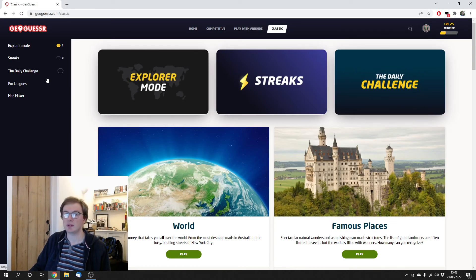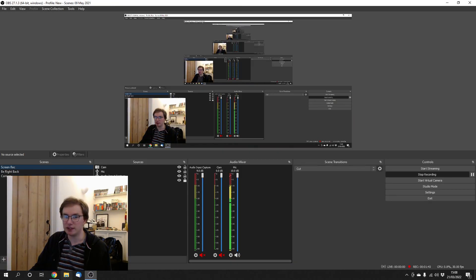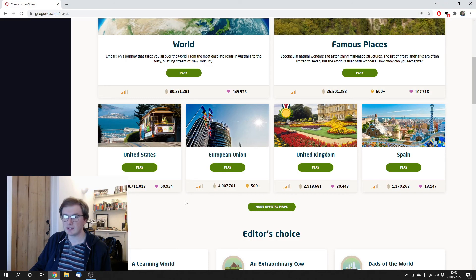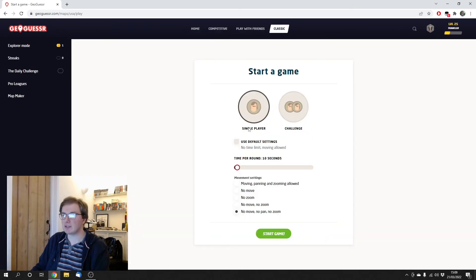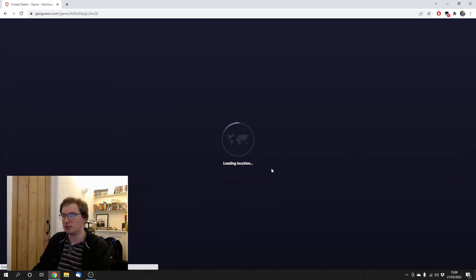Let's see what we can do. So, United States, there it is. I reckon 15,000 — I'd be very, very happy with that. That's 3,000 points a round. 20,000, I'd be ecstatic. I don't think I'm going to get there. I think 15,000 is probably more realistic, but we'll see. United States, default settings, start game.